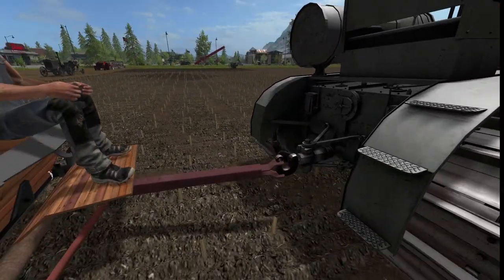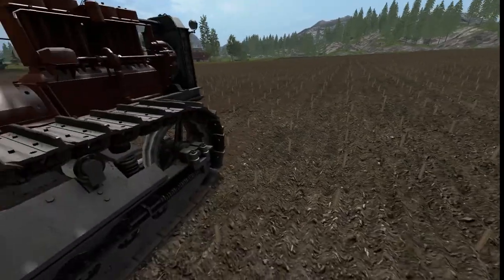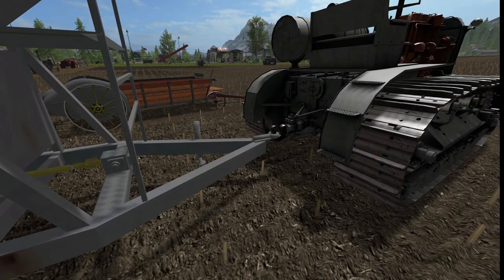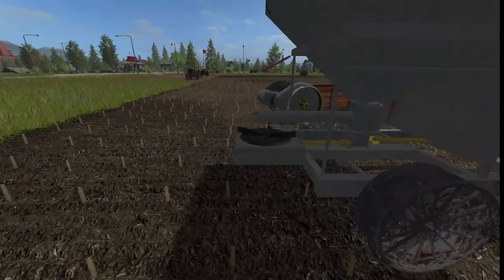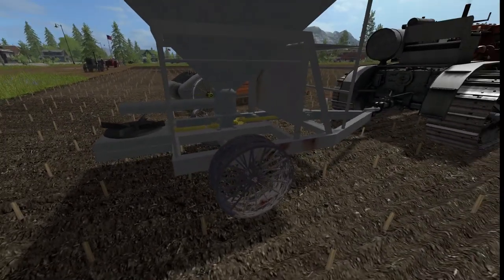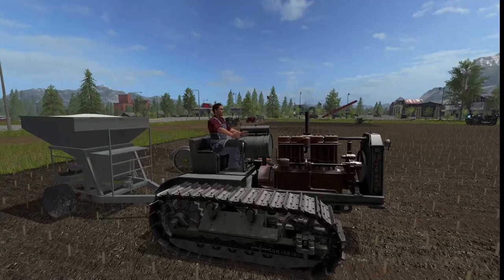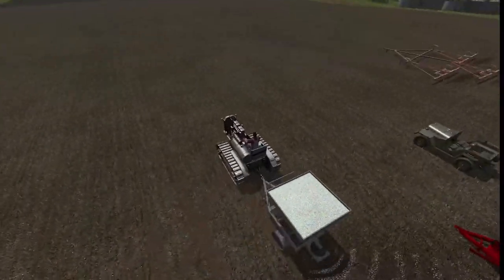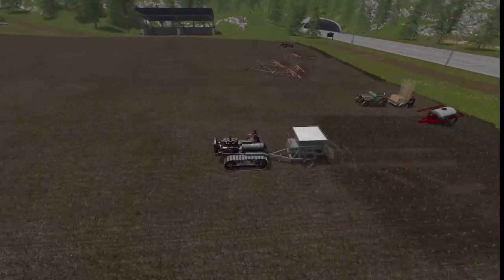Next up we have the fertilizer spreader and it kind of breaks that rule — it works off a PTO if your tractor has a PTO output shaft. It hooks up and the little mechanism spins and it works. I kind of wish it worked off the wheels so it wouldn't spread unless you were moving, but as it stands if we turn it on it spreads. It's about 10 meters wide. A little bit of texture work would go a long way; it holds 1,000 liters of fertilizer.